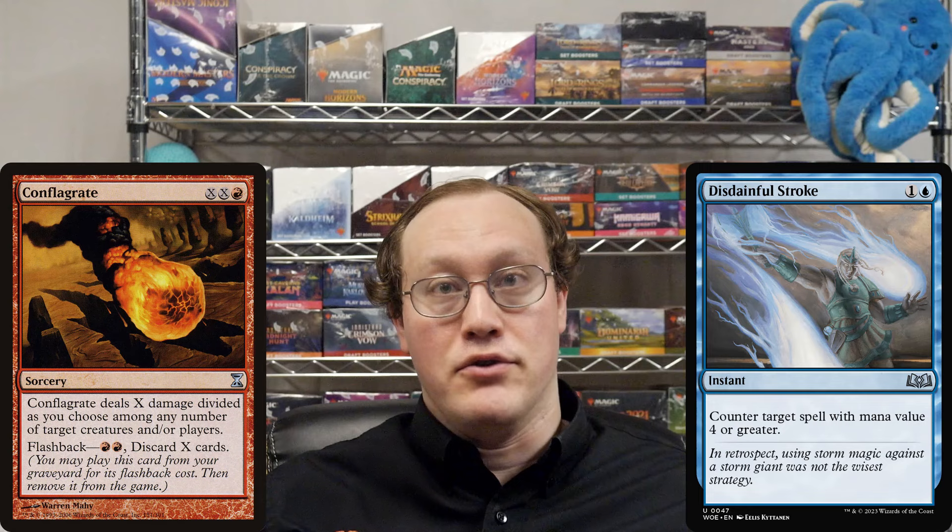Hey everyone, welcome to Judging for the Win. I'm Dave and this is my daily ruling. Amy flashes back a Conflagrate, discarding two cards. Can Nick counter this spell with a Disdainful Stroke?